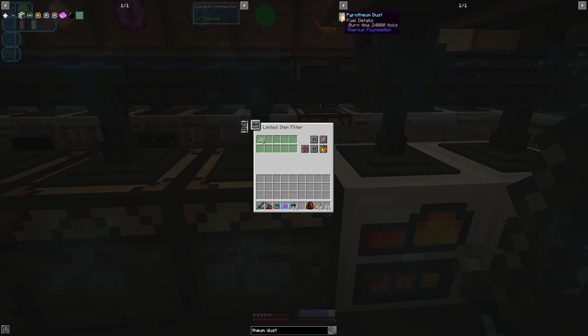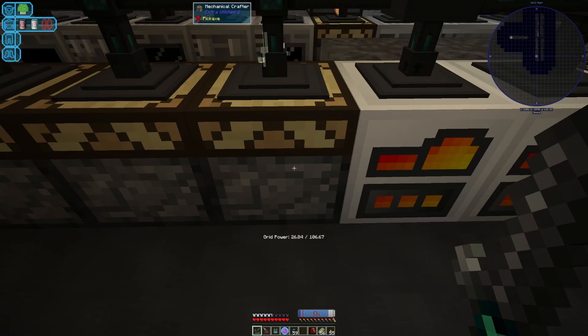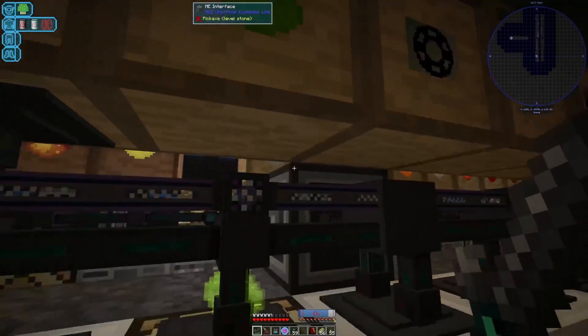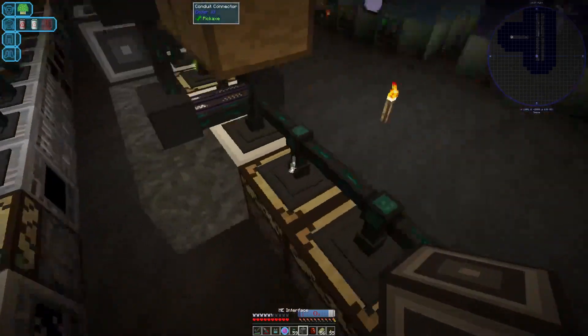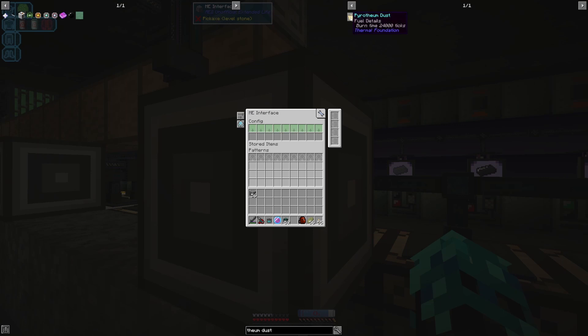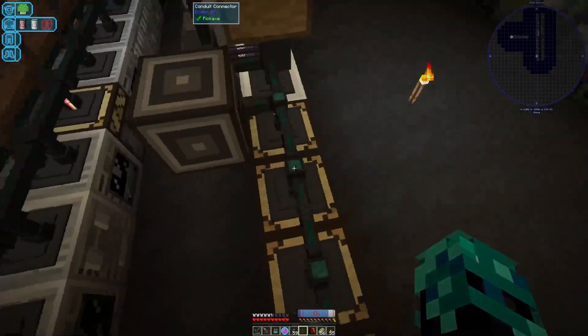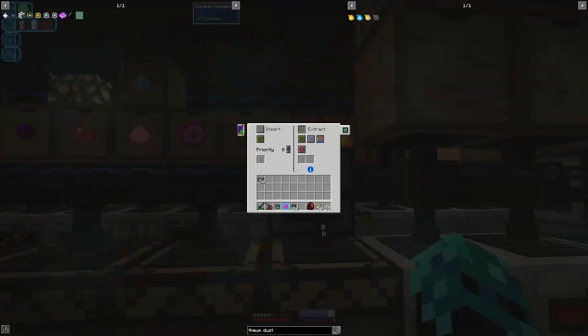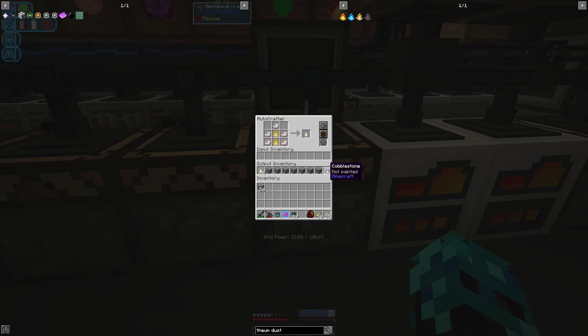And then we need erothium dust as well. This one needs erothium dust — two of those. It's probably easiest just to get another interface and set that one up to have each of our different dusts. This should now have erothium dust coming in as soon as we tell it that it can extract. And then we can set that to have the North tip. So that'll work away.